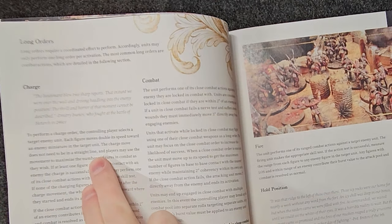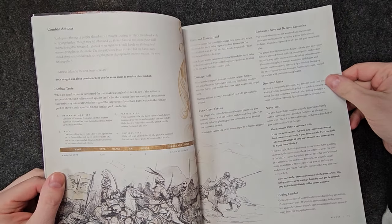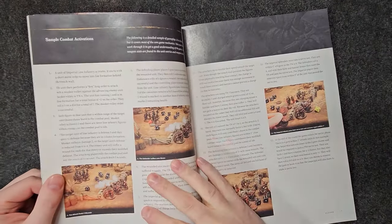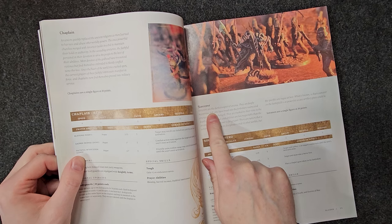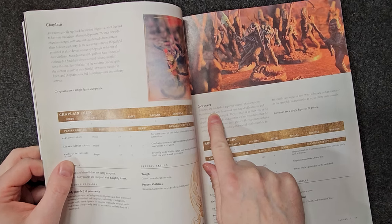For example, moving is a short order, so you can move three times, or move once and then do a long order like combat, which is basically making a shooting or close combat attack. Orders are basically you as the commander of the army telling a unit to do one of the basic orders available to every unit, or one of that unit's specific orders it can carry out. Orders can also be made by character units telling other units to do something by casting spells, blessing them, or just issuing commands.